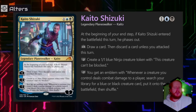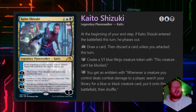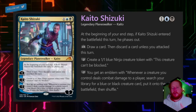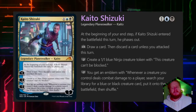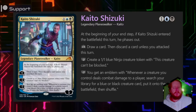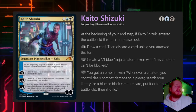His minus seven is: whenever a creature you control deals combat damage to a player, you search your library for a blue or black creature and put it directly onto the battlefield. Tutoring for powerful blue or black creatures is an amazing ultimate. On its surface it seems like this deck might want to be a ninja deck, but I think it's far more likely that this deck would work as a polymorph deck.